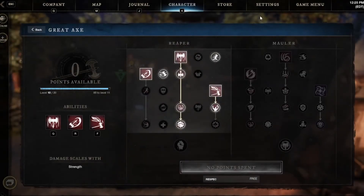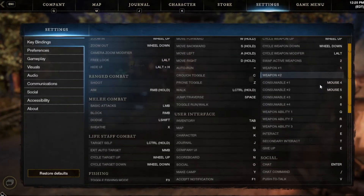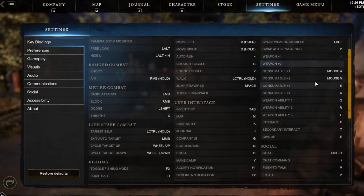To get this all set up, at the very start we want to click on Settings at the top, and then this is going to open up the key bindings within the game. We're going to scroll down to where it says Weapon Ability One, Weapon Ability Two, and Weapon Ability Three. Here you can assign any key that you want to use to operate these abilities.